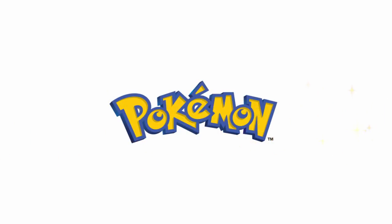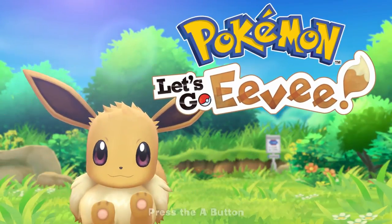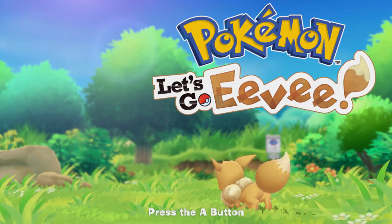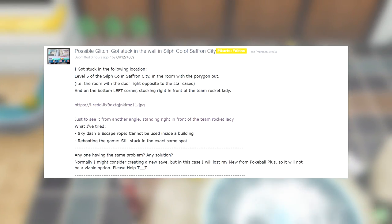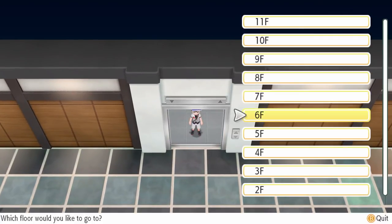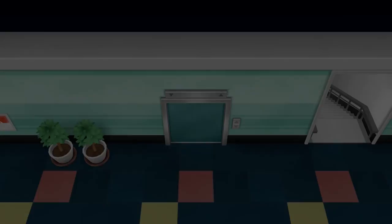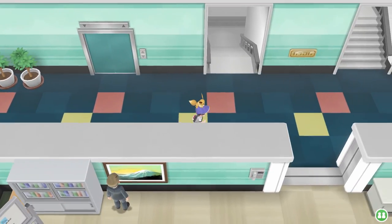It looks like Team Rocket finally found the way to stop you, because in Pokemon Let's Go Pikachu and Let's Go Eevee, there's a game-locking glitch where you get trapped by a Team Rocket grunt. For the last few days, I've been seeing reports of this glitch all over the internet, but I didn't really think much of it until yesterday, because at first it seemed like such an oddly specific way to get stuck, and it only happened to one person, but then people kept reporting it. So I really want to make sure that everybody knows about this so it doesn't happen to you when you're playing through these games.